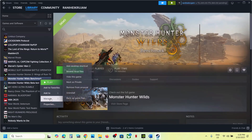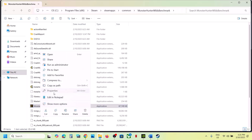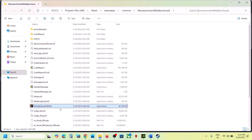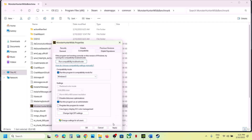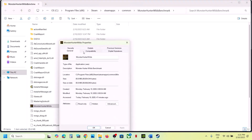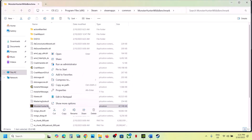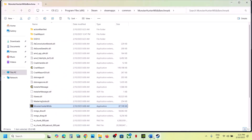The next step is to run the game as administrator from the game installation folder. Right-click the game in Steam, select Manage, then Browse Local Files. Find the game exe, right-click, go to Properties, go to the Compatibility tab, and check Run This Program as an Administrator. Hit Apply and OK. If that doesn't work, also try selecting Windows 8 compatibility mode, or check Disable Full Screen Optimizations, and test each option.